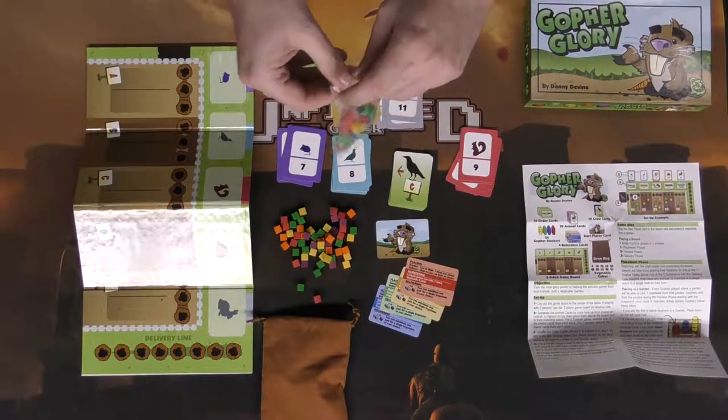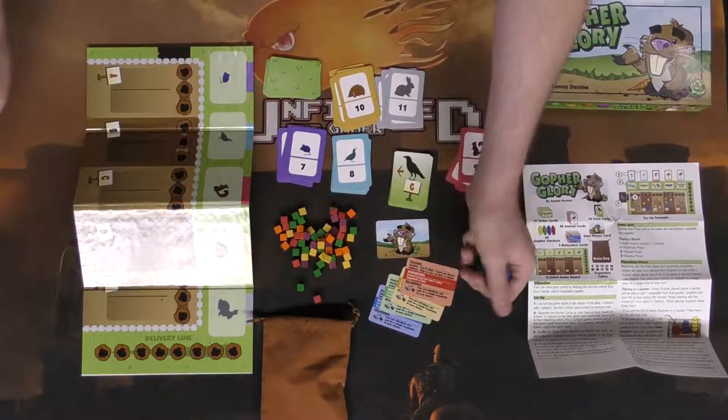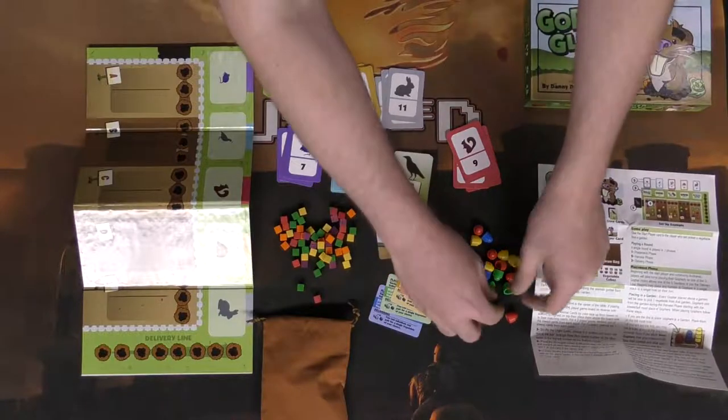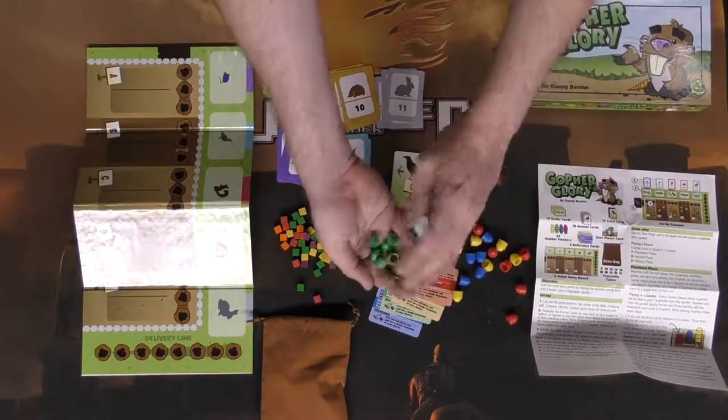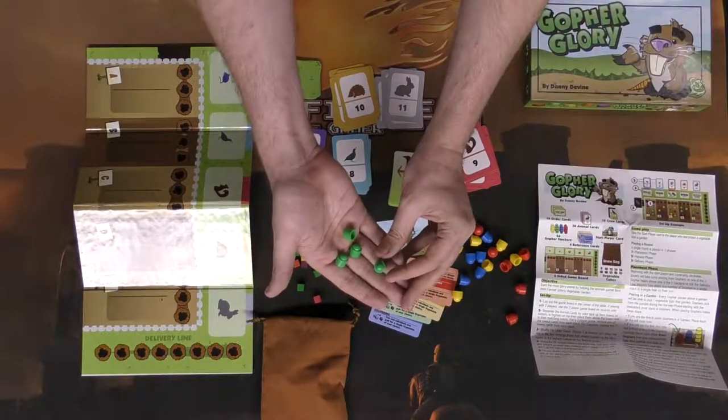Finally we have these little guys here — let's open them up and pop them out. These are the player pieces for each of the players: blue, yellow, and red. Each player gets six of these, and they happen to stack together just like that — pretty cute.